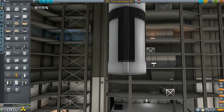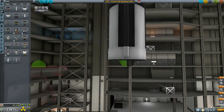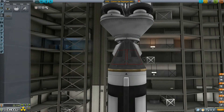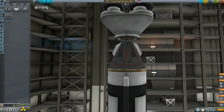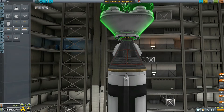With that in mind, we are continuing to build the deployer. This is essentially a transfer stage — the stage that should get us to the desired orbit and then help us deploy the satellites, which should circularize on their own.